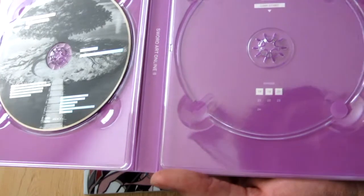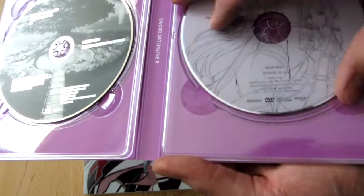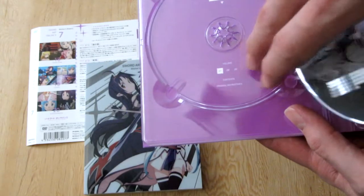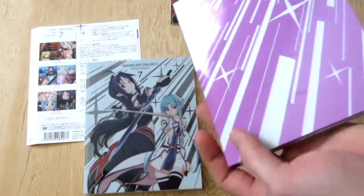Behind it we have episodes 18, 19, and 20 — and they actually say 21, 22, 23, and 24, but they don't say any other episodes. Behind this we'll probably just see the volume 7 contents of the original disc. And that's it, really.